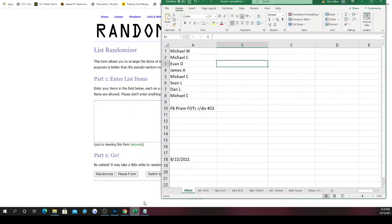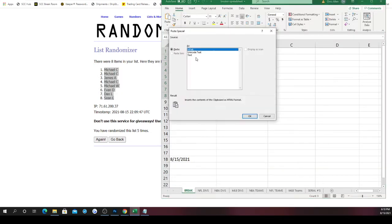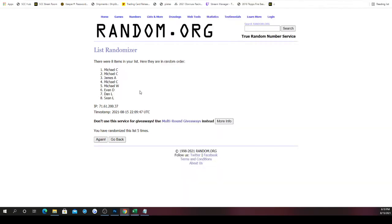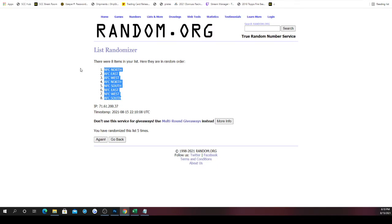Here we go, new list, here are the spots — randomizing five times. The NFL divisions: AFC North, South, East, West, NFC North, South, East, West — also randomized five times. Result: NFC North on top, AFC South on bottom.